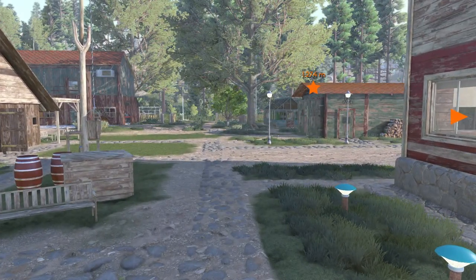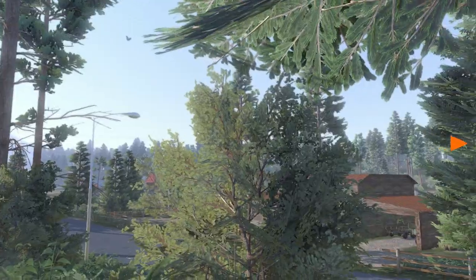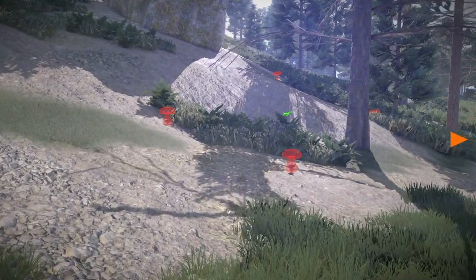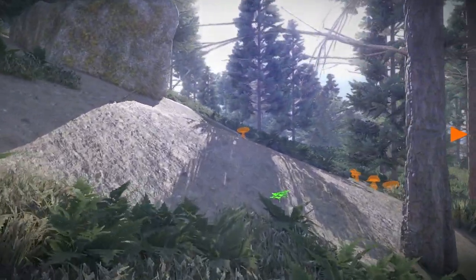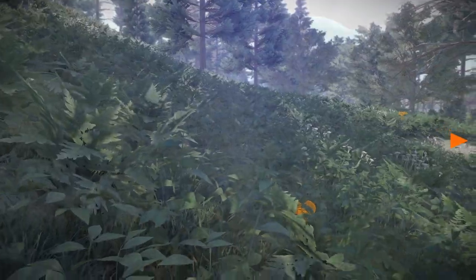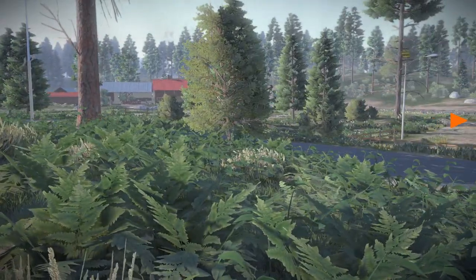I'll meet you at a mushroom and herb location. We're here at a mushroom location — here's the garage for the lumber mill. By holding the right mouse button down, you can find mushrooms in the forest. You can see you also find strawberries and herbs, and sometimes they're kind of hidden in the tall grass.